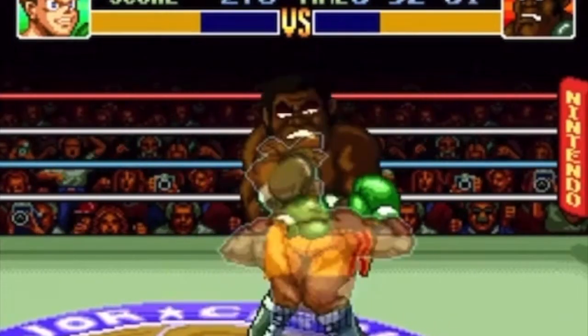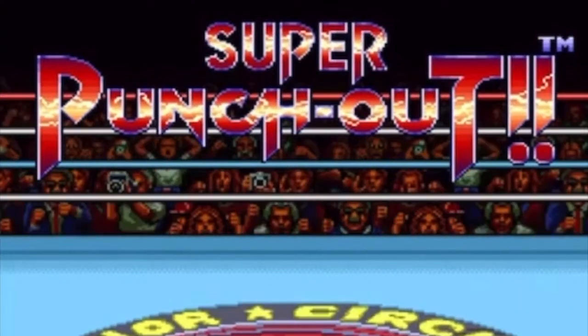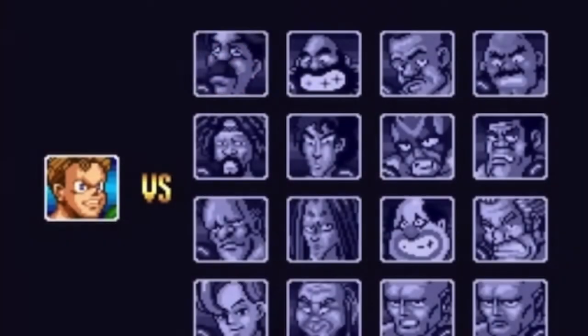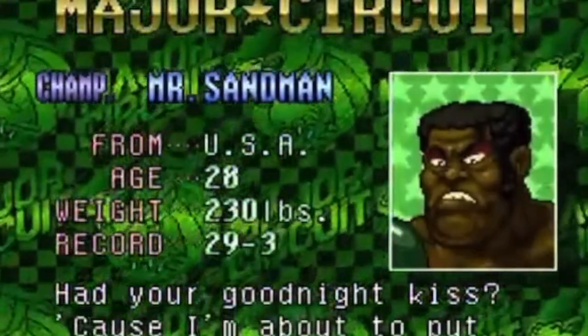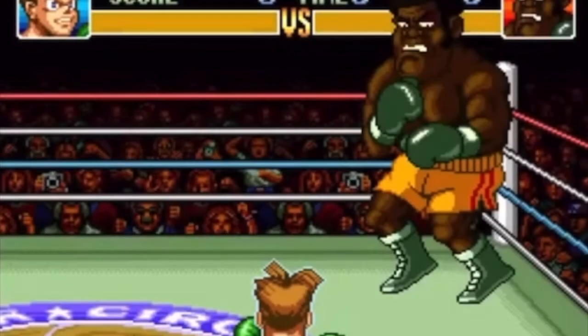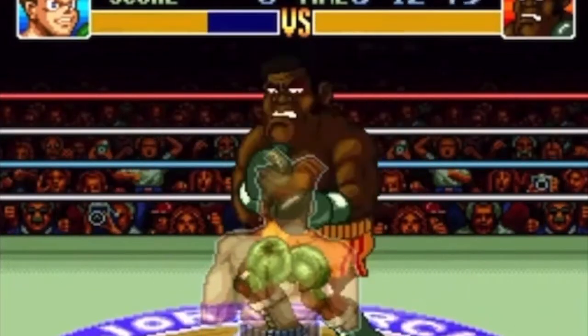28 years later, multiplayer in Super Punch-Out on the Nintendo Switch. So how does this work? You're going to need two controllers. On controller two, hold Y plus R at the title screen. On controller one, press A or Start. When you get to the character select screen, choose your opponent — remember, player one is always Little Mac. Choose your opponent and press A or Start to select.